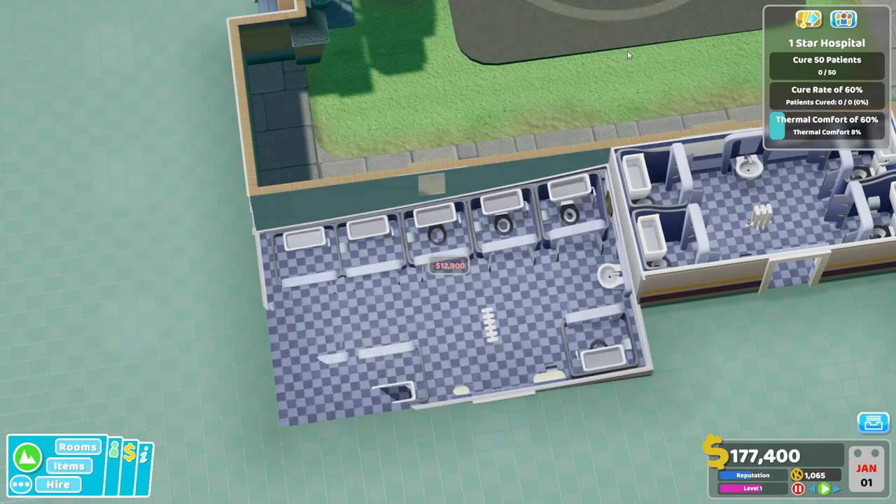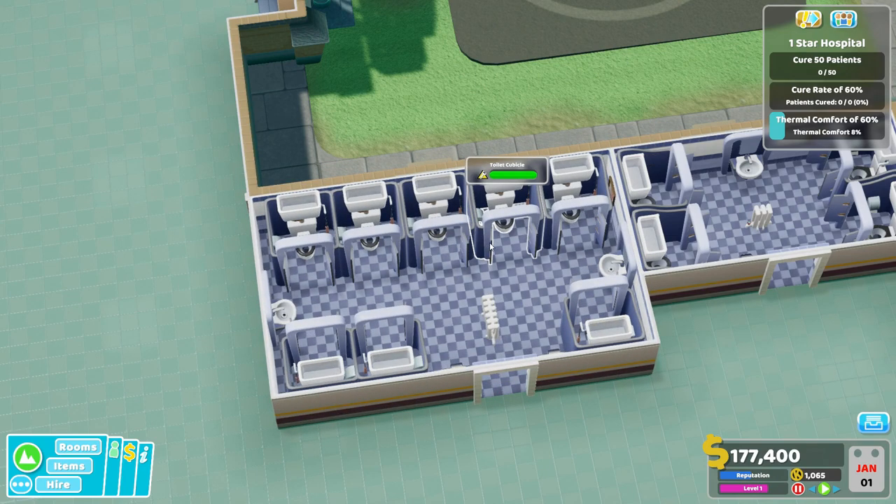All right, folks, that is the Maternity Ward. We just need a nice little something — a radiator or air conditioning — placed right here in front of the door, and of course everybody gets Gold Star Awards. Yay — successfully using the toilet like a grown adult, good job. Now, if the Maternity Ward starts getting overwhelmed, I'm afraid your hospital has bigger problems than what I can solve with a simple bathroom. You've got bigger fish to fry at that point, my friends.